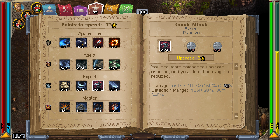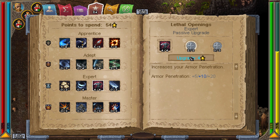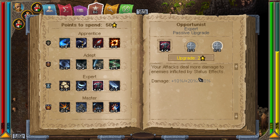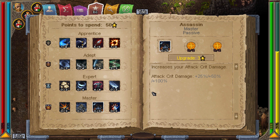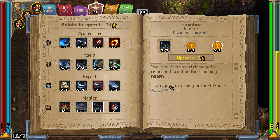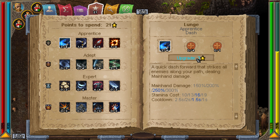Sneak attack lets you deal 200% damage when enemies haven't detected you, and you'll be detected less easily. This is big because you also get range from throwing knives, so you'll be able to one-shot enemies with this. If you have daggers that inflict bleed you could take the bleed skill — could be good for bosses. 100% extra damage on crit is huge, you double your crit damage. There's also a 50% chance to one-shot enemies on low life, and damage per missing health. Basically the full assassin tree.